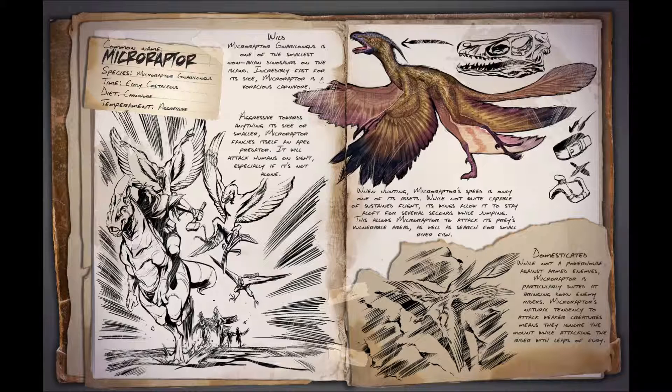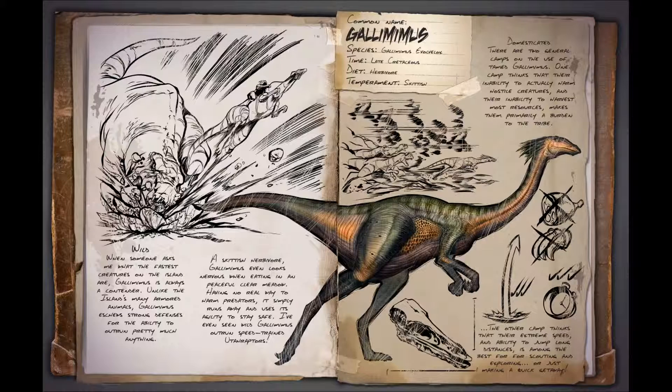Next up we have the Gallimimus, meaning 'chicken mimic' or 'rooster mimic' if you're American. You might recognize these from Jurassic Park, where there's a big herd running away from a T-Rex and Dr. Grant is amazed that they flock together. The Gallimimus resembles an ostrich.